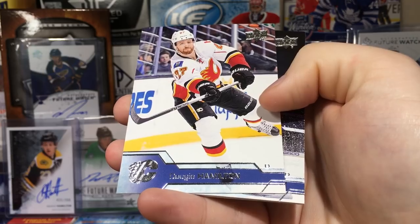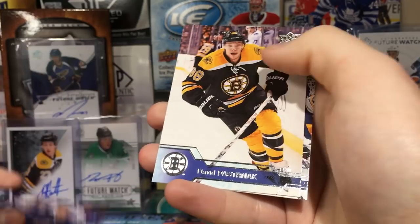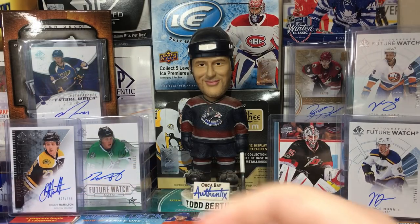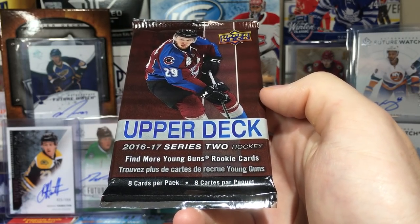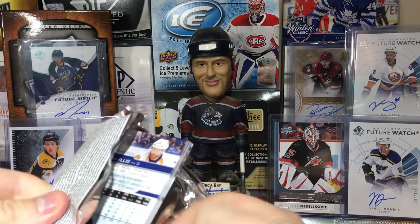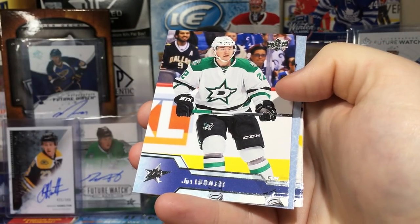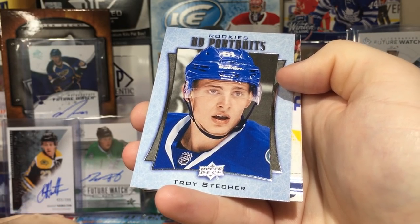We don't need a miracle. Thomas Tatar, Dougie Hamilton, Jonathan Ericsson, Leo Komarov, Alex Wennberg, David Pastrnak, and James Neal — so they're eight cards per pack. Not sure if they're from a retail box or a tin. For Series 2: Andre Kopitar, Jack Eichel, Yuri Husser, and Troy Stetcher — Upper Deck portraits rookies.